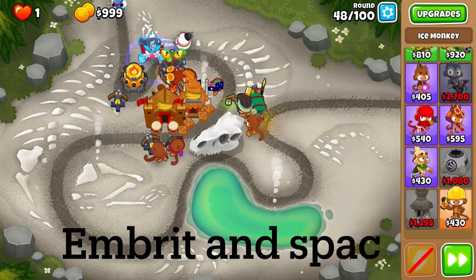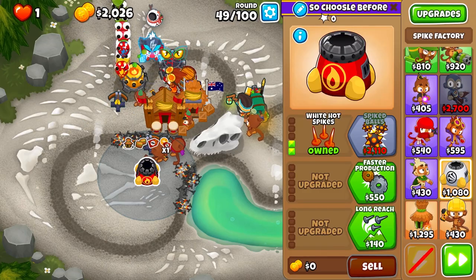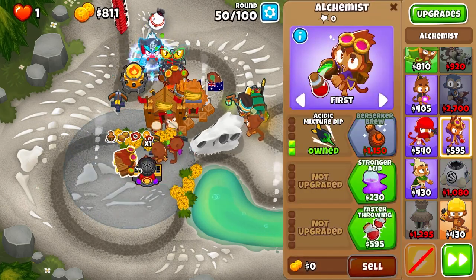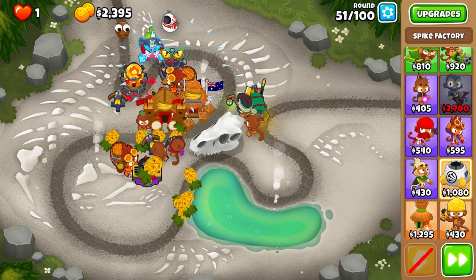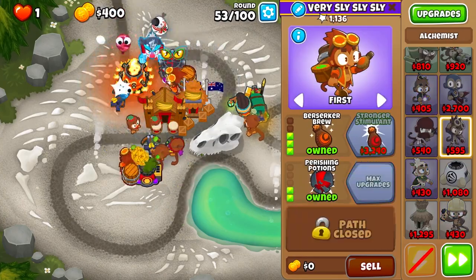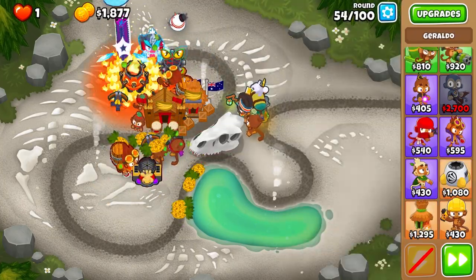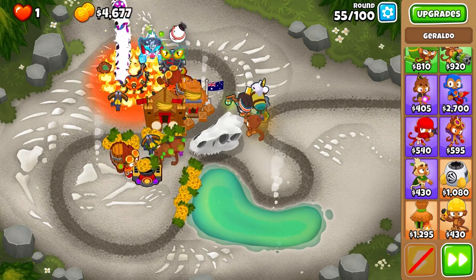Now I'm going to go into support — I'll get embrittlement to give some camo detection. The embrittlement won't always hit all the pinks, but it will hit the DDTs and important stuff if placed in a good spot. Just because there might be some lone pinks that get through, I'm going to grab spike balls in range of our villages, and an alchemist on those spike balls. I'll also get ring of fire to help clear ceramics and bloons.